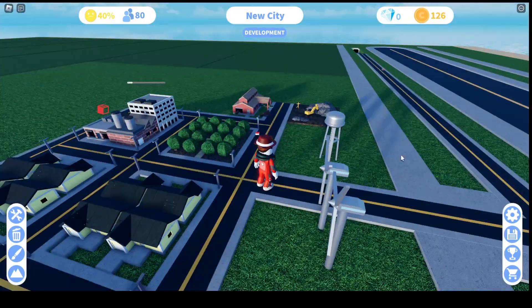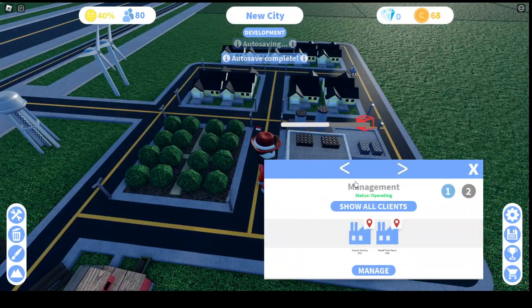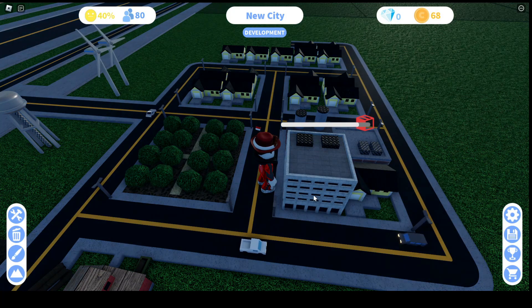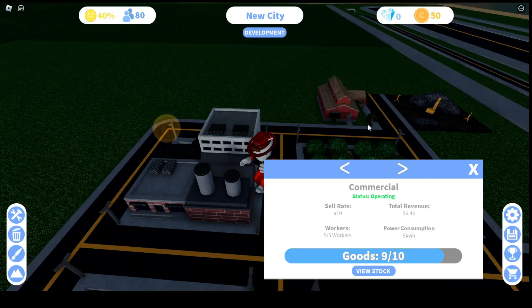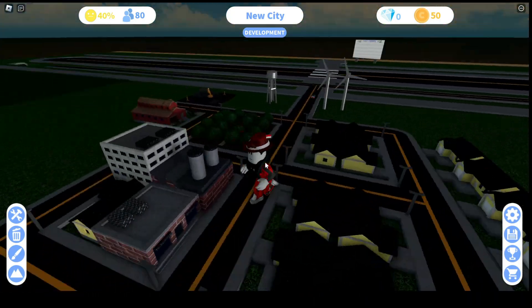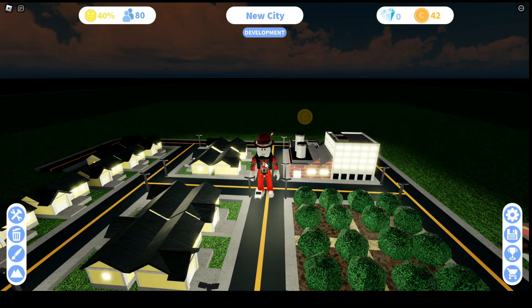Done! Okay, it's done — now the management area is working. Yeah, now it's operating. Nice. So now it's gonna deliver — yeah, it does deliver! So guys, that's how to automate the city.